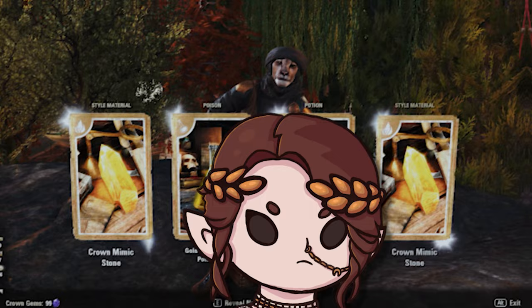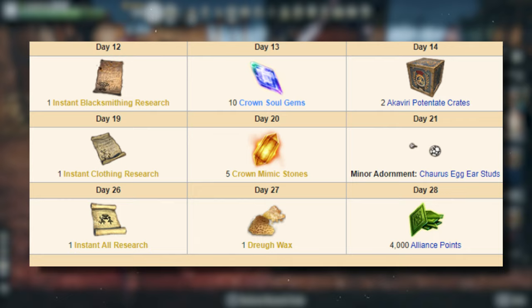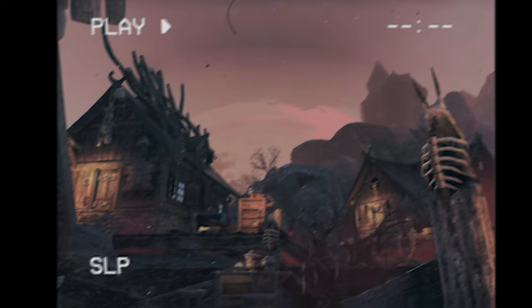Despite this, I wanted to call attention to one of the particular items that you can get from these crates, and all other crates for that matter: Mimic Stones. These items are also occasionally rewarded as daily login rewards, and you can also receive them from purchasing styles through the crown store. Mimic Stones allow you to craft a piece of gear in any style.